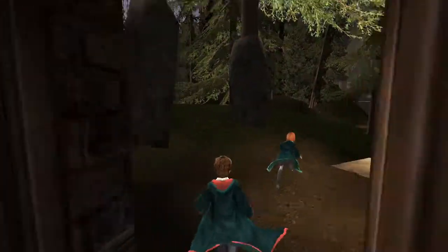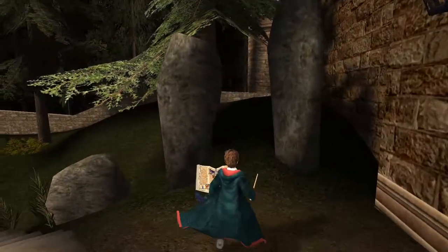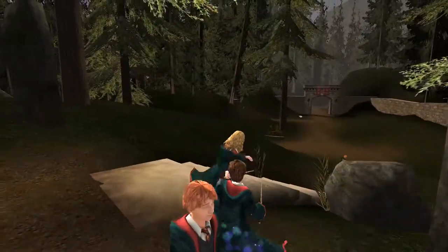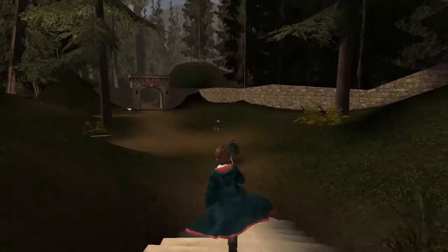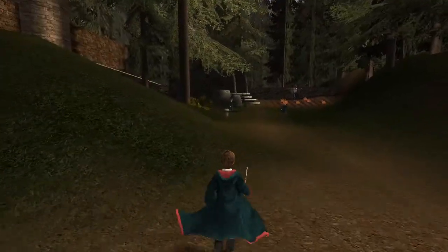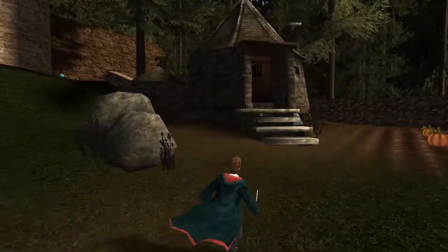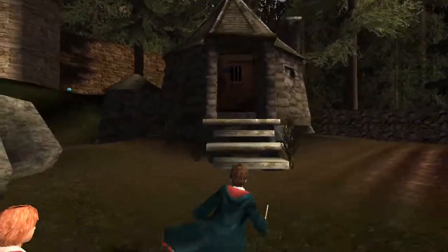And more graphical clipping issues here too. Oh well. And there's Hagrid's hut - practically right up against the wall of the castle instead of further down on the grounds.